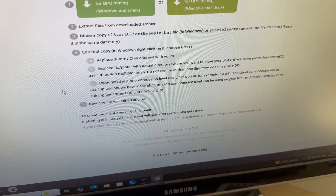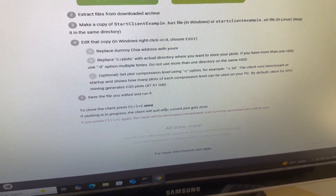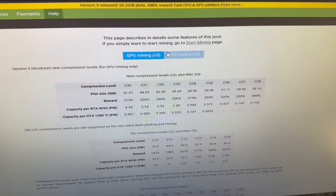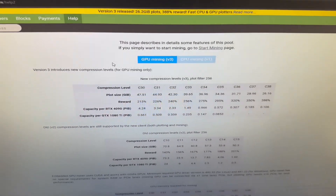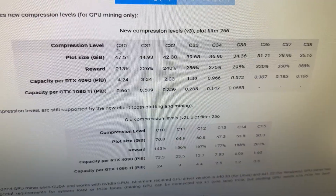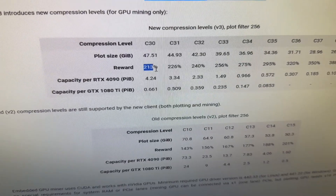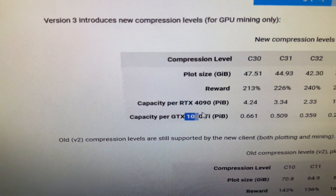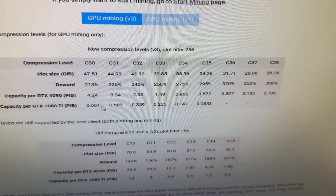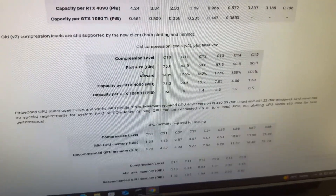The better CPU or GPU you have, the higher compression rate you can run, so things run faster. Under the Help section, you can see how compression levels relate to your GPU. For example, at C30 compression level, the plot size is 47 gigabytes and the reward rate is 213.15. It lists GPUs like the RTX 4090 and 1080 Ti as examples. I'm still learning all this so feel free to correct me in the comments.